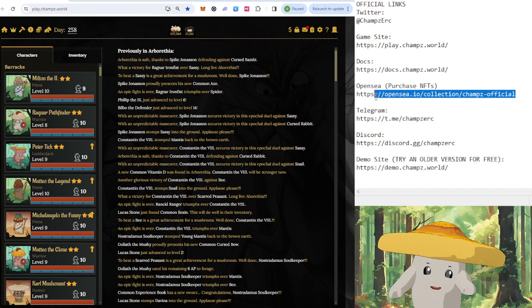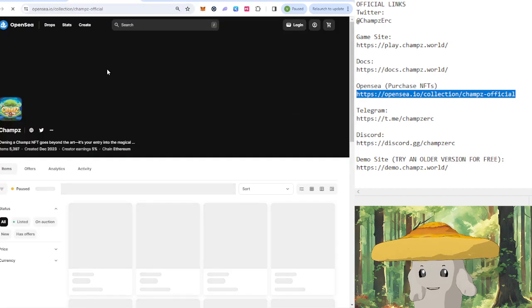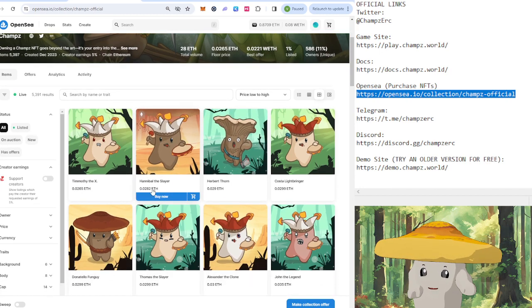So with your wallet, you're going to need to head over to OpenSea here — I will include the links in the description below — and you will have to purchase an NFT. It's a virtual asset that you own, and it's the character that you will play in-game.